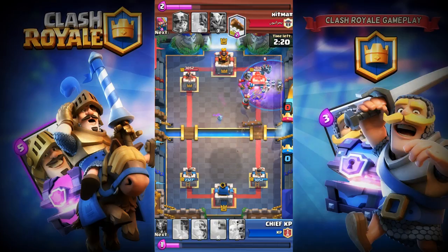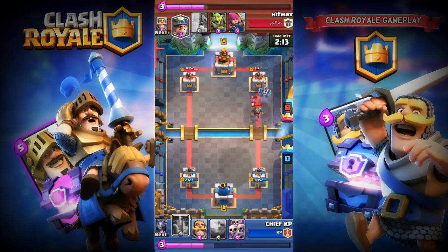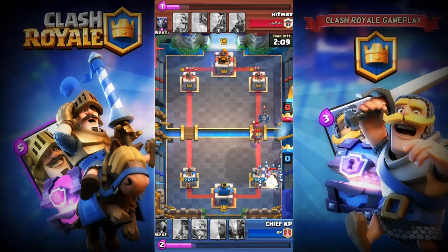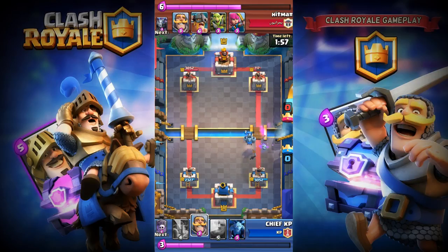He's playing with Archers, Knight, Mega Minion, and Ice Wizard. He's just rushing it, so I'm gonna lock this one — so he's just locked there. I've already made some damage to his crown tower. I'm gonna place my Graveyard skeleton army, so my skeletons are gonna make damage to his Knight and Mega Minion, and my Mega Minion is gonna take his Mega Minion and Archers.